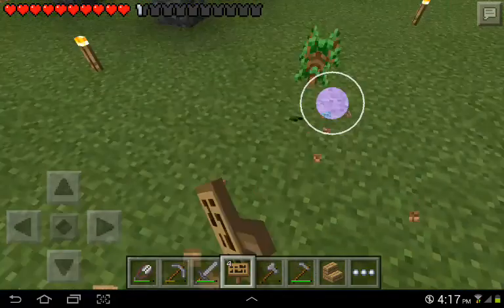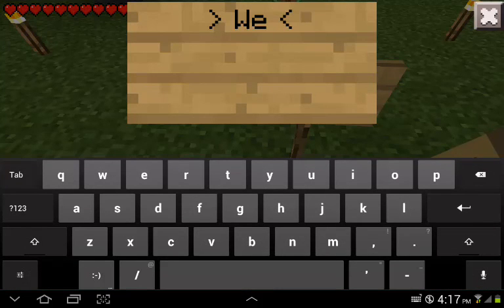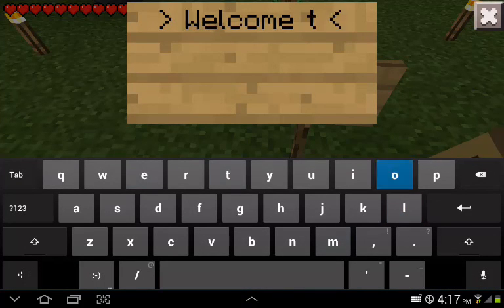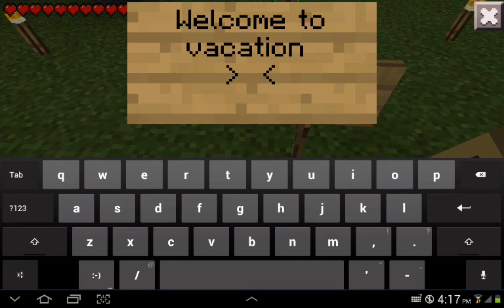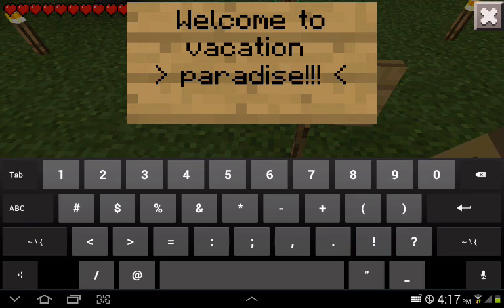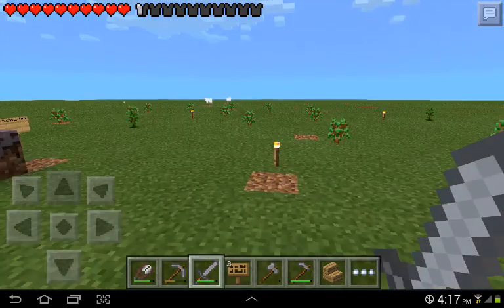We gotta put some exclamation marks. Okay, let's put it here. Welcome to Vacation Paradise. There — welcome to Vacation Paradise. That's a little sign.